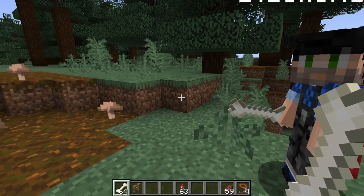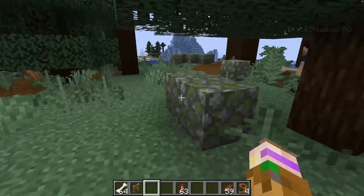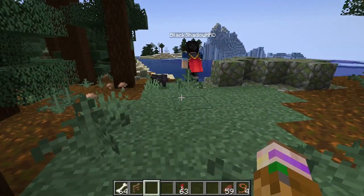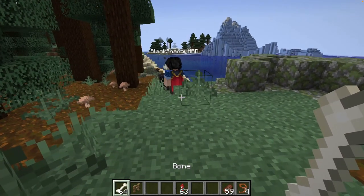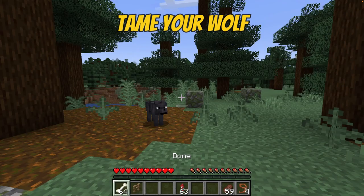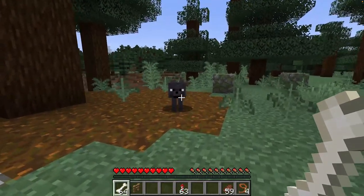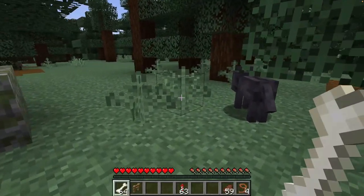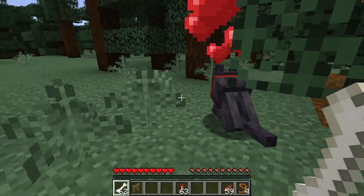We made it! Let's see if we can find some wolves — we're looking for the black ones. I hear a zombie. Oh, I found one! Tame it, tame it, quick! Oh, there's another one, there's another one! Oh I see it — be my friend, be my friend, don't run away! Yes! Only two bones.